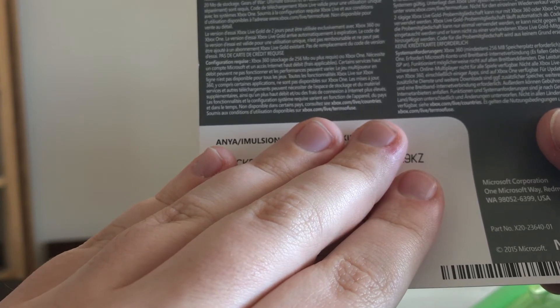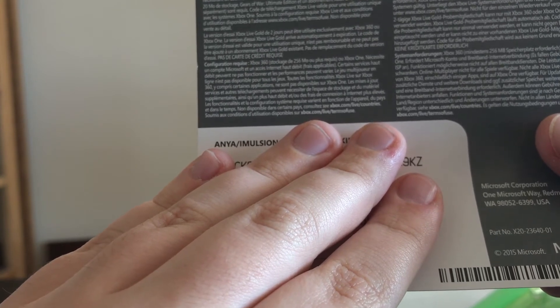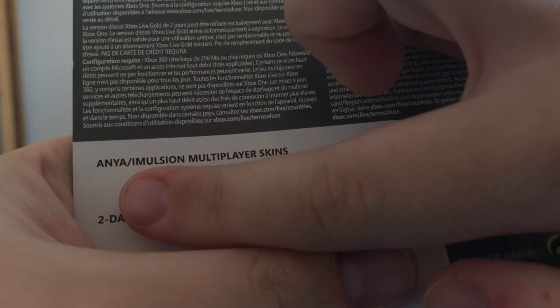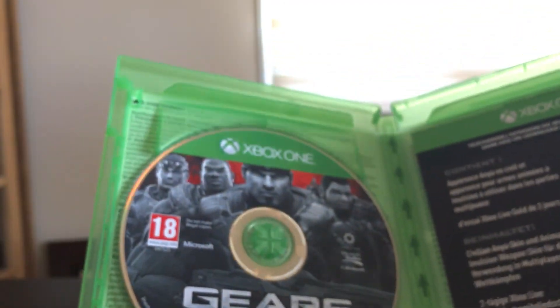The first code is for Anya Imulsion multiplayer skins, and the second code underneath is a two-day Xbox Live Gold trial. So there are two codes. Now let's get a zoom in of the game disc.